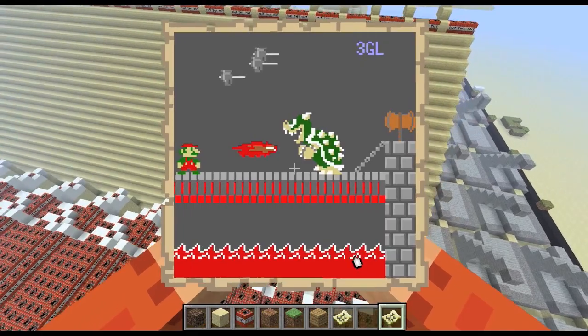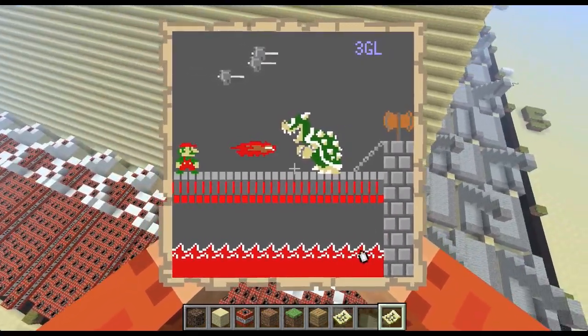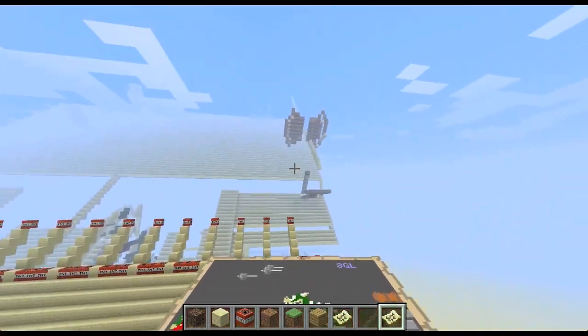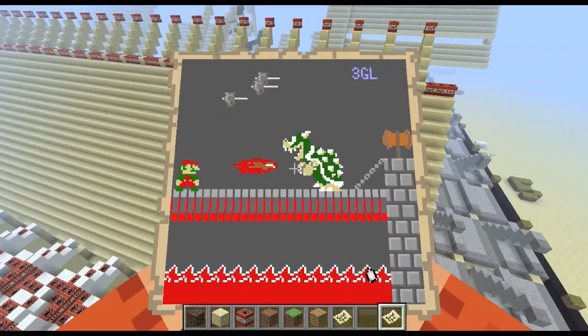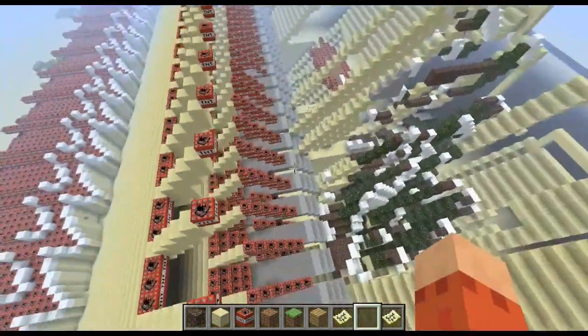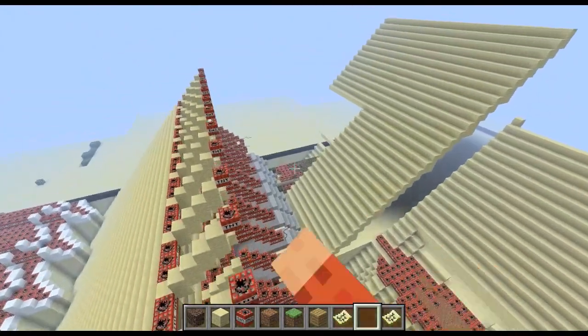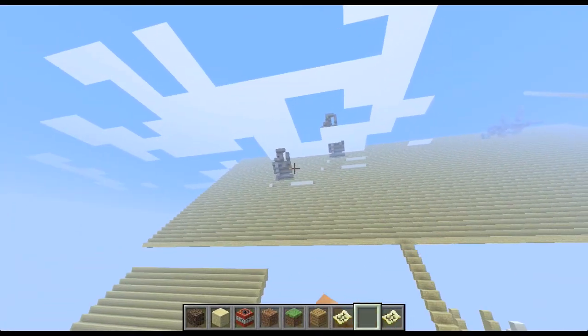On the left side here is the lava pit, on the right side are the bricks, up there is the giant axe. If I fly over here, you can see there's Bowser, here's the bridge that Bowser and Mario are standing on, and there's the fireball, there's Mario over there, and the hammers are up there.